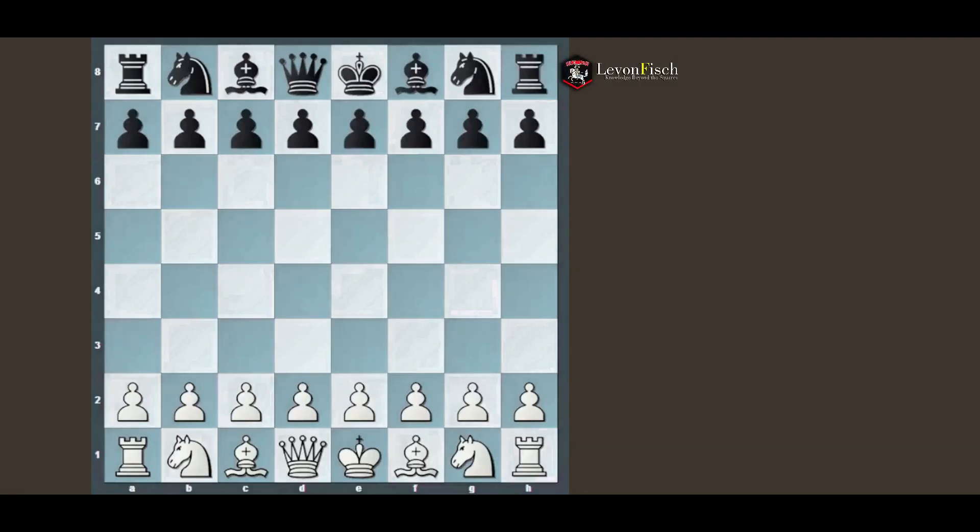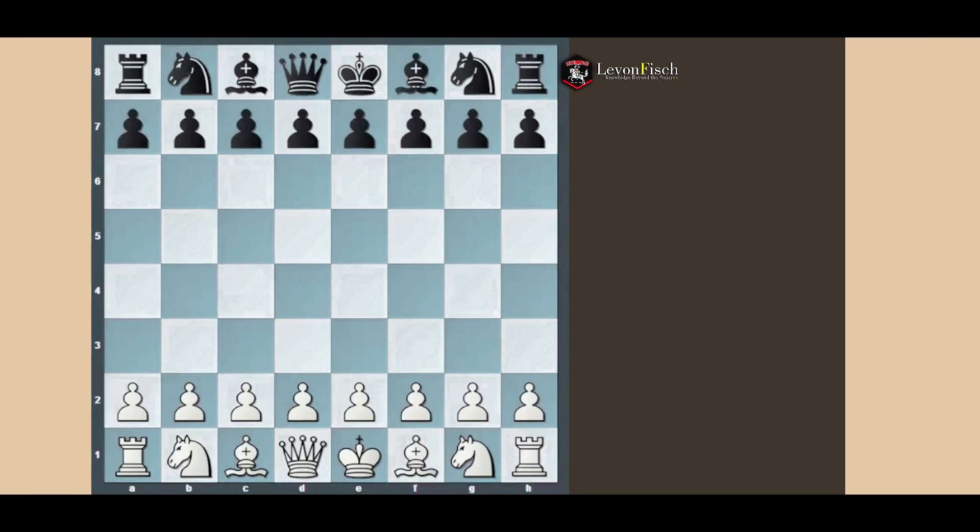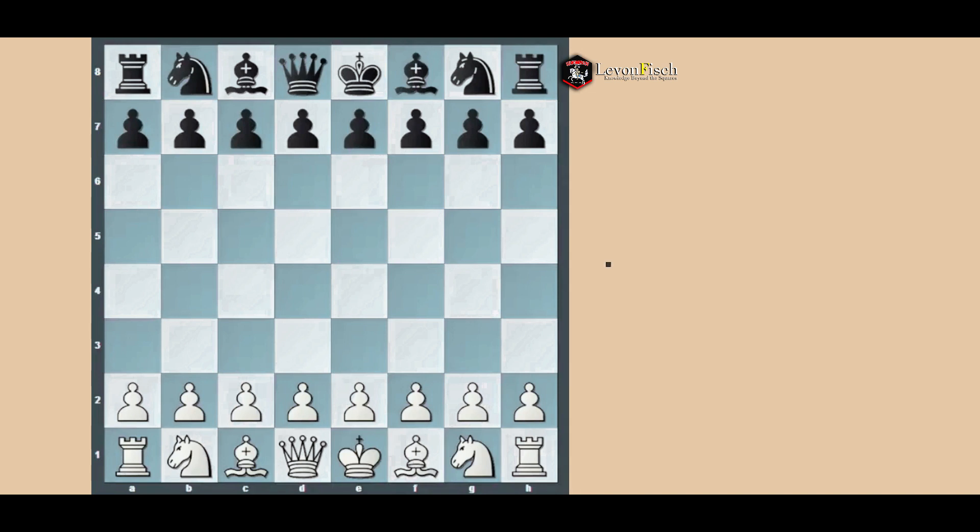Starting with the board — the chess board has 64 squares, where all the strategies and different tactics take place.